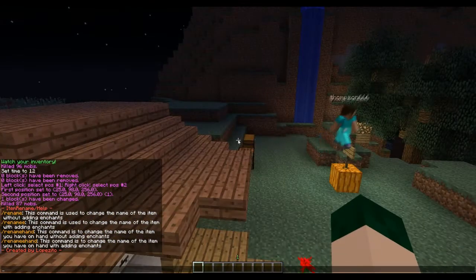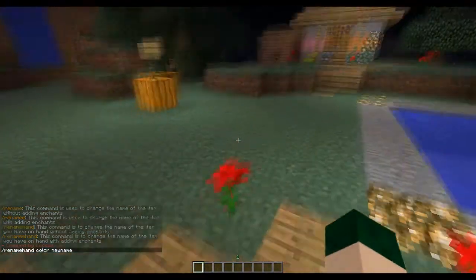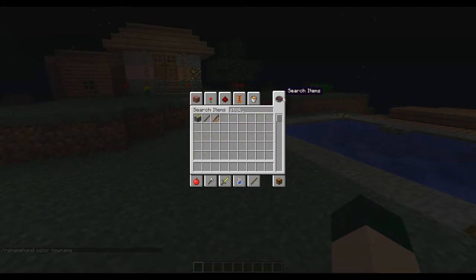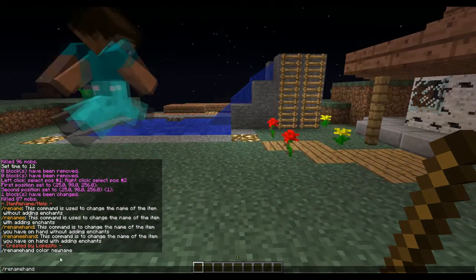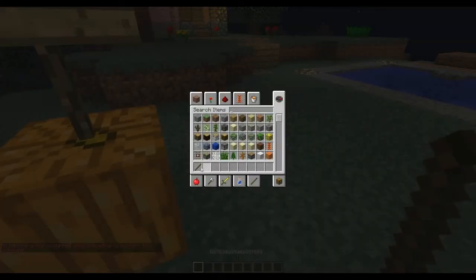I'm gonna go with rename hand. You just take whatever item you want in your hand and type this command. You type 'rename hand', then a color. There's a color list on the Bukkit page of the plugin. I'm gonna use magic for this example and you type just anything, and this is how it's going to display.